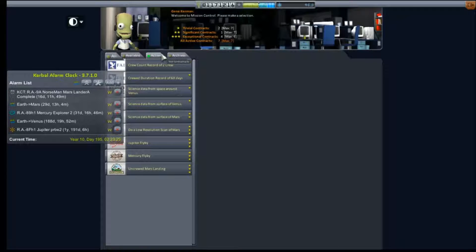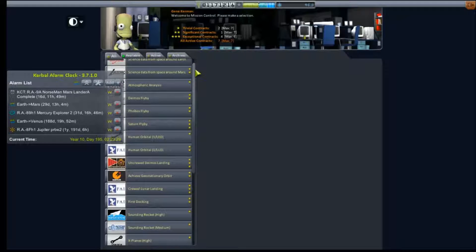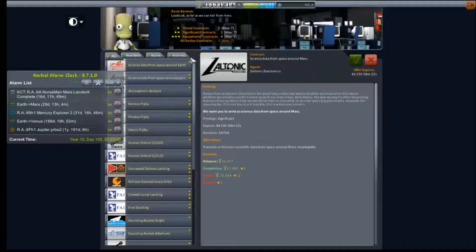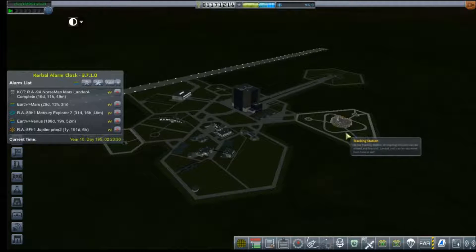Let's check our contracts available. Plants data from around Mars — oh we're already maxed out. I forgot to do the freebies. Space around Venus, surface of Venus — we're waiting for that to swing around so we have line of sight again. Surface of Mars — in progress, in progress, in progress. Our only freebie is space around Venus. Let's go take care of that right quick. And you guys get to see Venus with clouds — you've only really seen it from the surface until now.